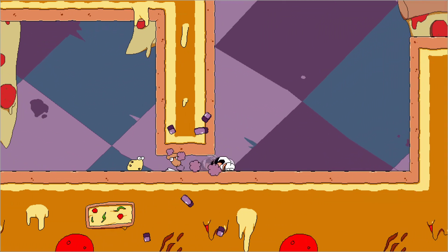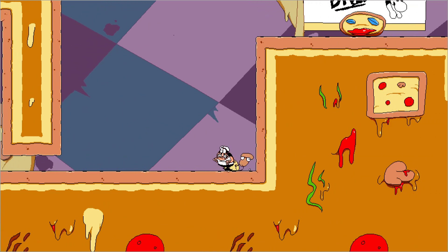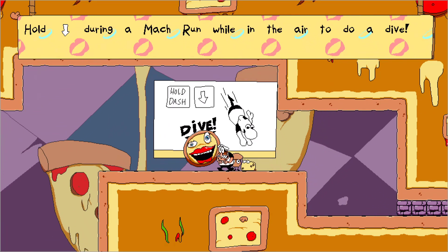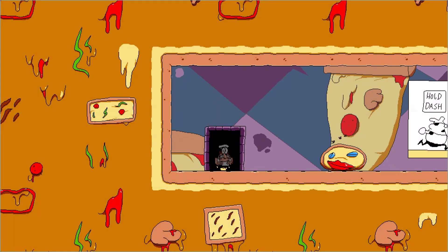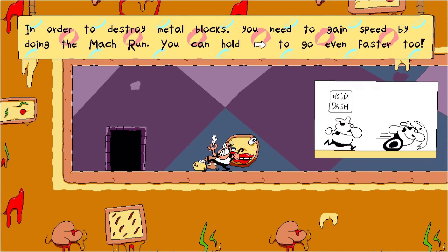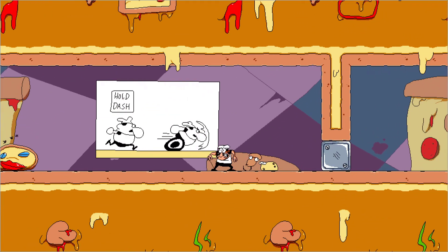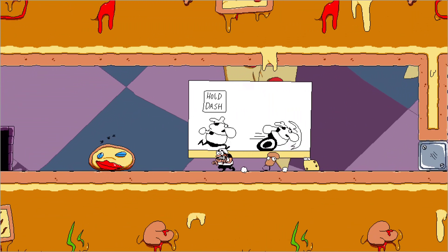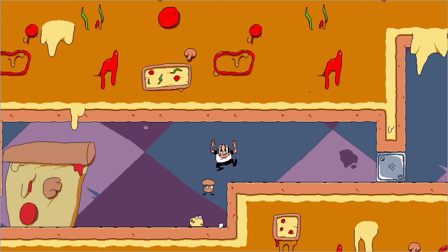Ooh. Yeah, ow, my face. Hold down during a mach run while in the air and dive. Oh okay, I see — that was kind of cool. In order to destroy metal blocks, you need to gain speed by doing a mach run. Hold straight to run fast. Oh, what was that run? That's pretty cool.